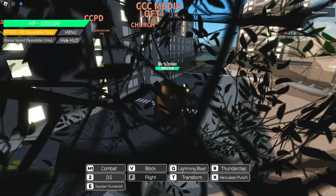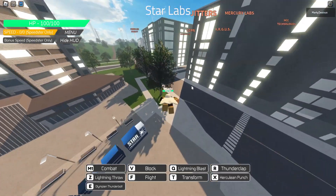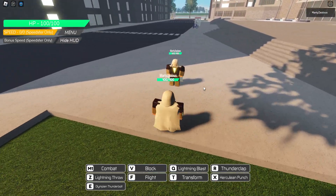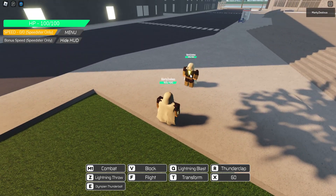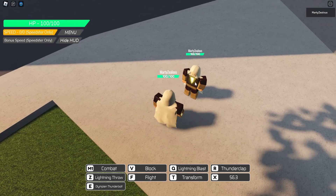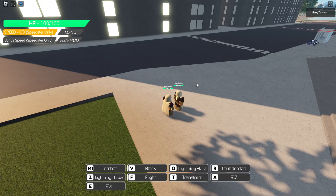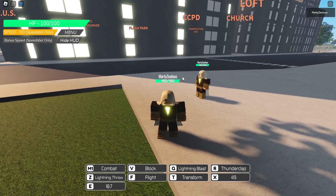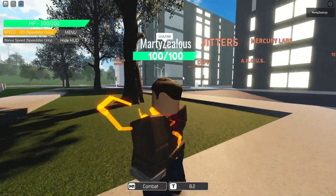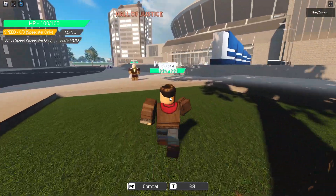We have flight, which goes super fast — really really fast. We have Hercules Punch, which is just a greater punch. Then we have Olympian Thunderbolt, which does a really big blast. If we press T we can transform into Billy Batson — as you can see, in that form we have no abilities, we can only punch.